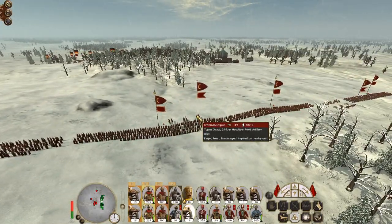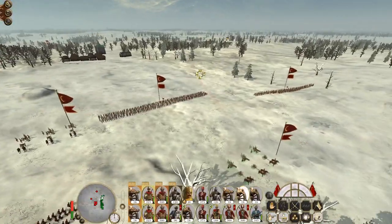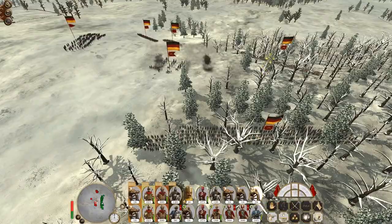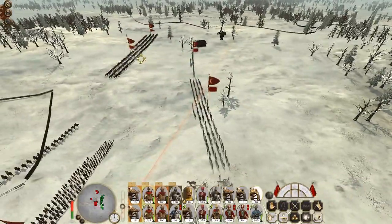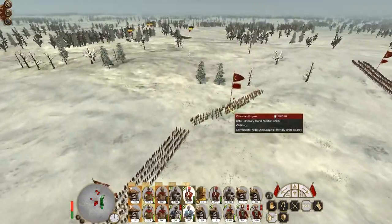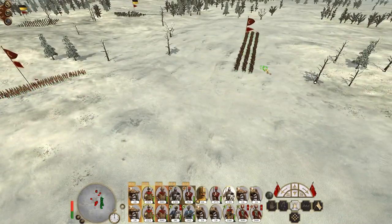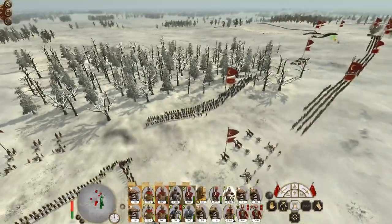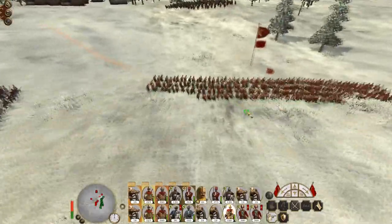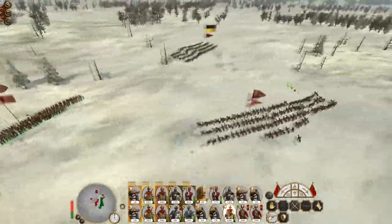Sorry everyone, audio hiccup. The Austrians coming in so far on the extreme flank is mildly concerning, but realistically it's not going to cause a major problem. Push up our cavalry. Infantry preemptively formed square. My Sipahi are going to run closer to home while my Janissaries move over here. My hand mortars are going to pop up and surprise the Lancers. We've broken up their cavalry assault fairly well.